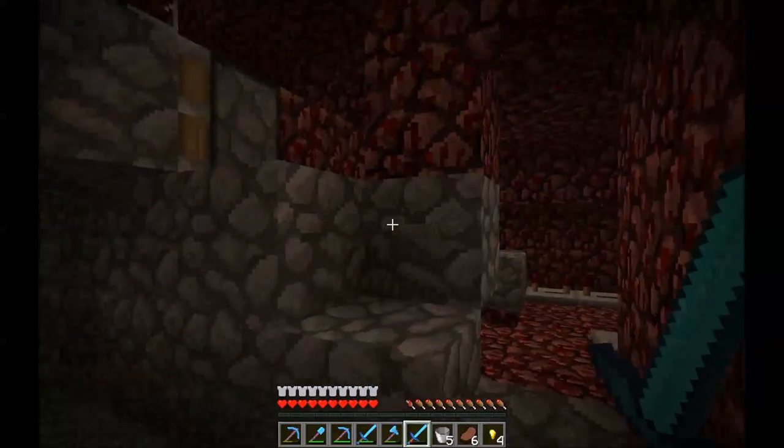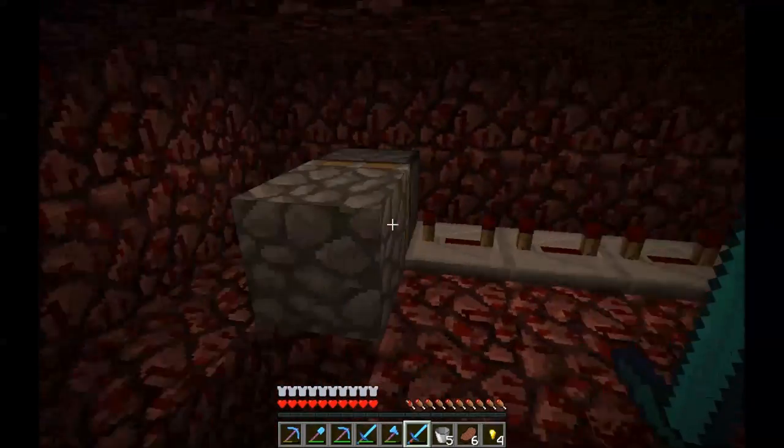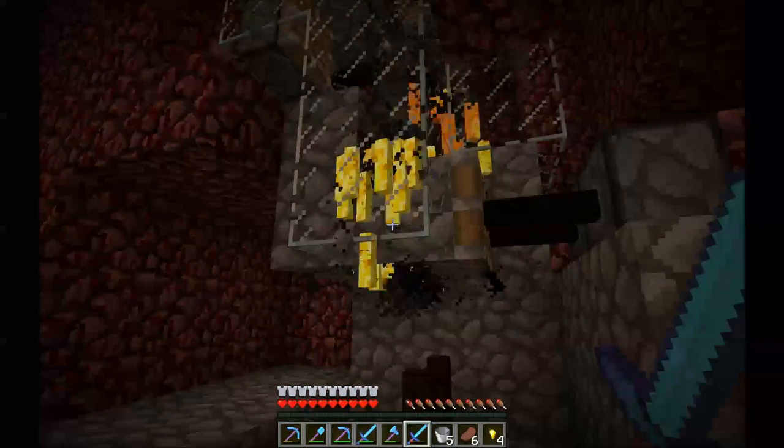So here above this fence — as you know, a fence is 1.5 blocks high — it's kind of easy to hit them. If we push this button, it'll activate all of these pistons and time the crushing mechanism to kind of soften them up first.